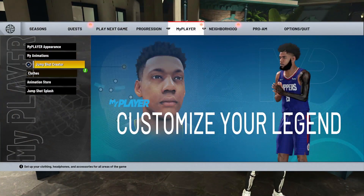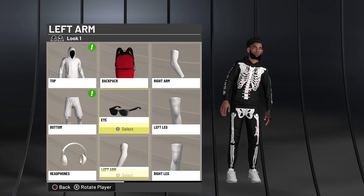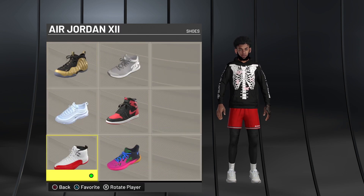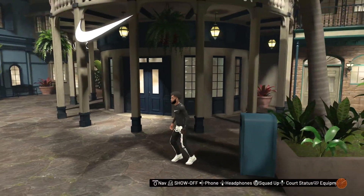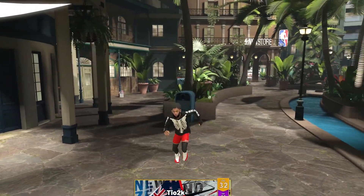Another super tough fit you guys can wear with these clothes is this hoodie. You can wear it with these pants — that would look tough. Or you can also rock the red short shorts and then go to the Nike store and buy the red Jordans. This looks dumb tough too. This is also a beautiful fit — I might wear this right now. Both of these fits are super sexy, I like them both a lot.